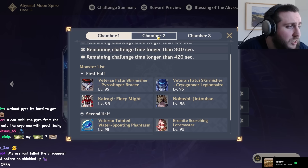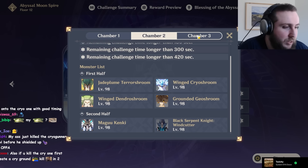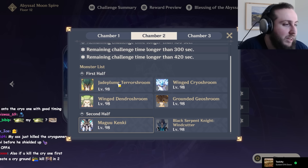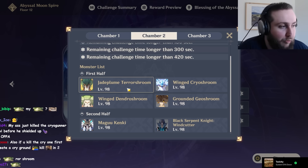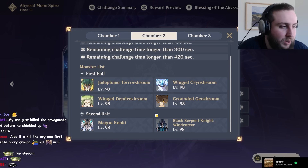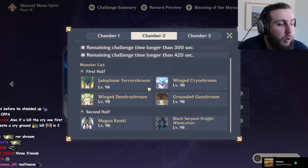Chamber 1 is probably the hardest of the three Chambers — not that it's all that hard if you have the right elements, but really just that the other Chambers are not particularly difficult. You'll notice a pretty big jump in difficulty compared to what we had a year or two ago, where Jade Plume Terror Shroom into Magu Kenki would have been the expectation. Now you have three Shrooms before the Jade Plume and a Black Serpent Knight Windcutter before the Kenki, but even then compared to the previous Abyss, it's really not too much of a problem.